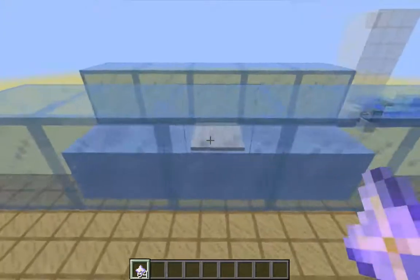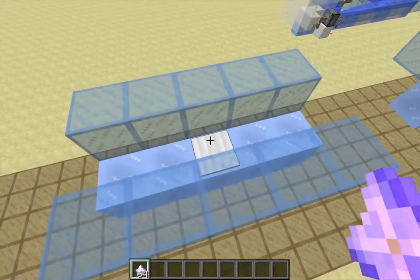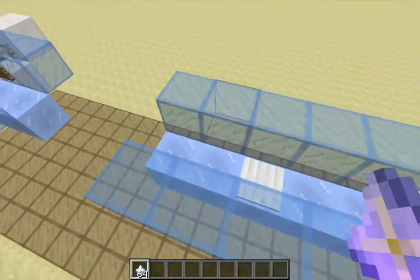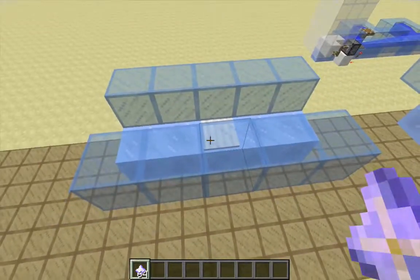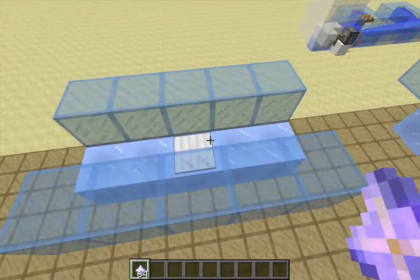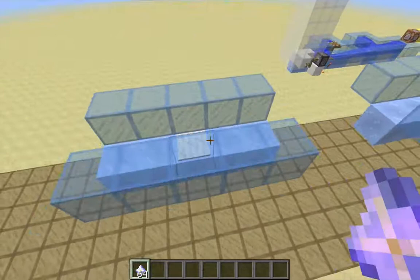A weighted pressure plate is probably going to be an iron pressure plate. It doesn't actually make sense to use a gold pressure plate here, since items will probably be passing over quickly and erratically, so a gold pressure plate really just doesn't make sense. A weighted pressure plate also has to be placed on a block of packed ice or a slime block.